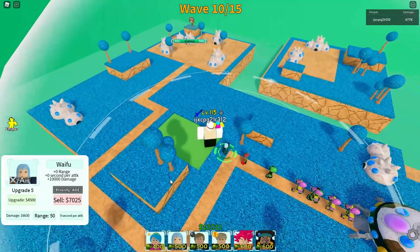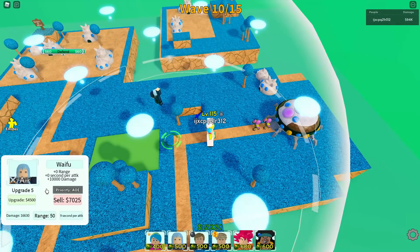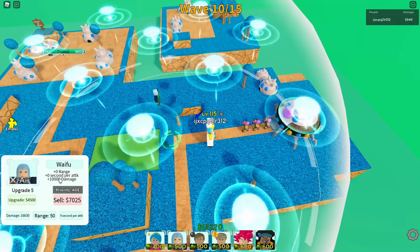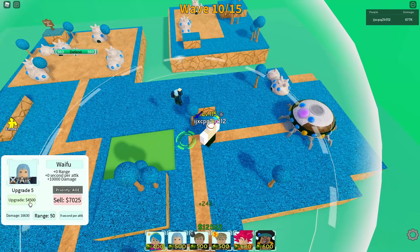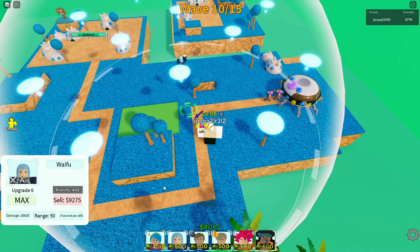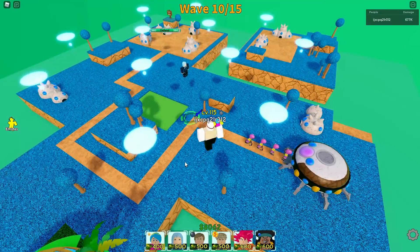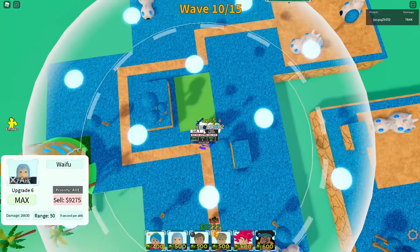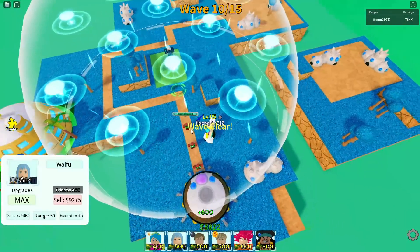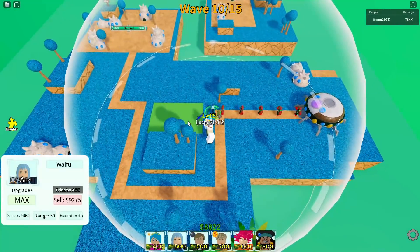So now he's a full AoE, his seconds per attack is 9. The next upgrade, upgrade 6, we don't have any changes with the range or SPA. We only have an increase of 10,000 damage and it costs $4,500. I'll upgrade him right here — that's his max. Upgrade 6 is his max and now he hits air and also the ground. The range, I guess it's fine for a unit that should hit air and ground and also have a full AoE.